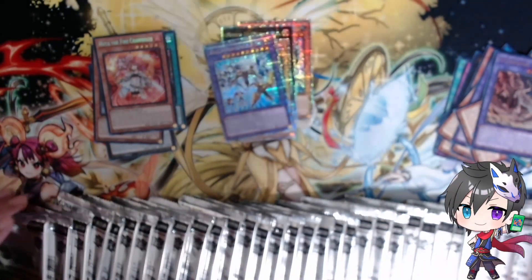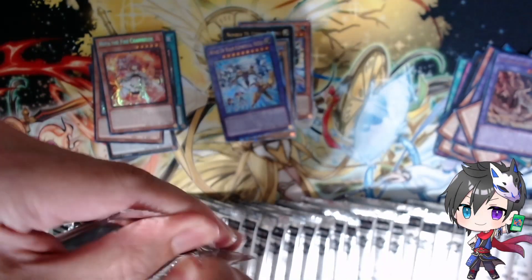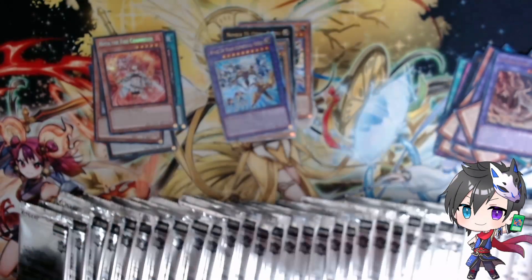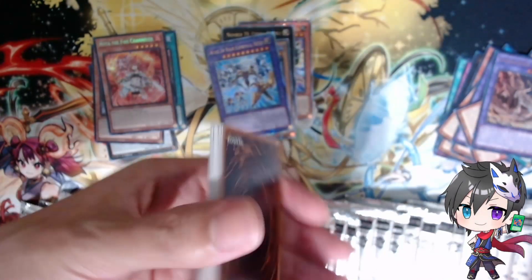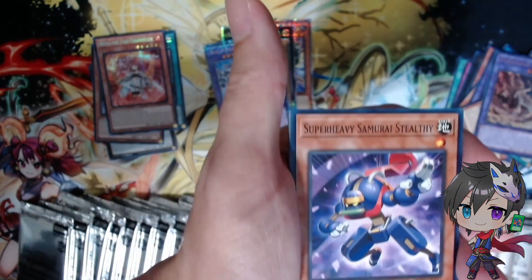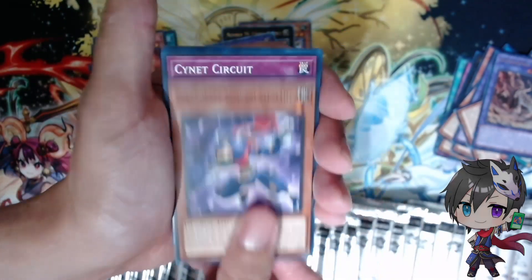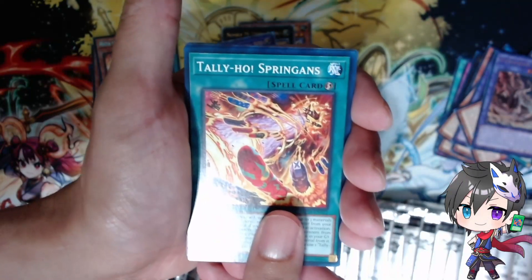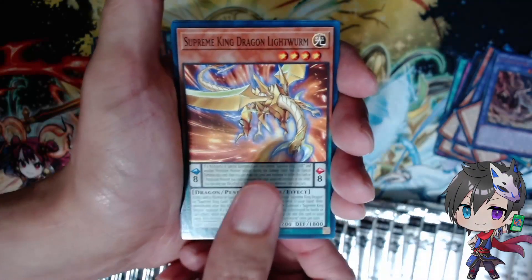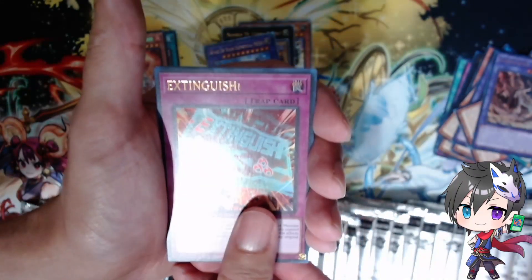Don't forget there is a new set with the hero support — dark hero support. Now we've got to get the rest of the Exodia cards. Super Heavy Samurai Stealthy — this works so well, does that not match me? Except I'm a Super Heavy Samurai. Psynet Circuit, Tally-ho! Spriggans, Supreme King Dragon Lightworm — I have one of these. Ultra: Extinguished — great upgrade, I think it was a Super Rare last time.